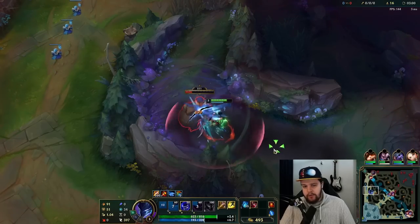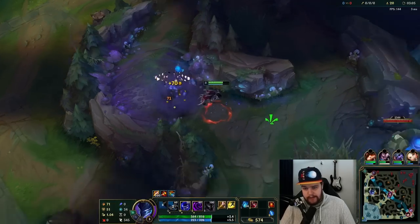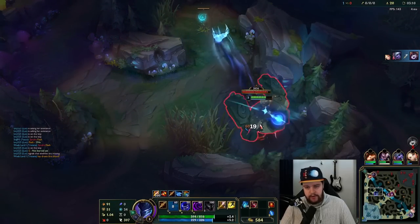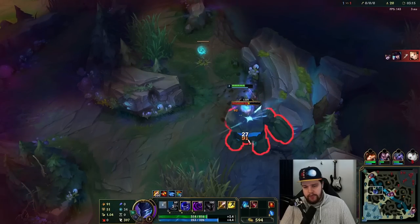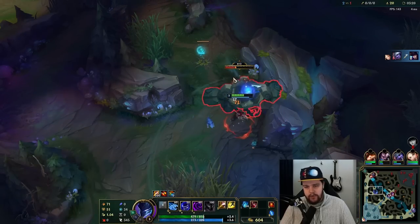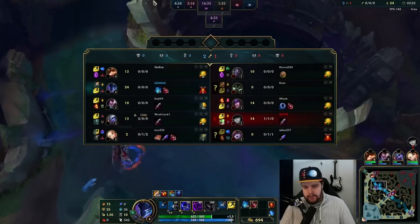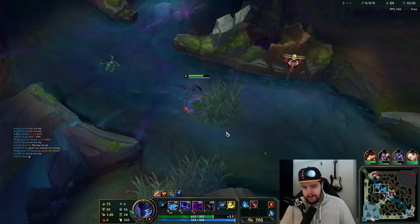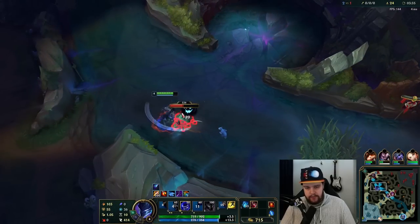The way I'm pathing here is a full clear — I'd always recommend a full clear, especially on Nocturne. You need those levels and experience; it's the most consistent thing you can do. If you want to be a little more efficient with your clear, taking two points in Q is advised. Pretty solid full clear, good HP. I don't really need the potion, but it is a Warwick in the early game so I do want to have it for 1v1s.